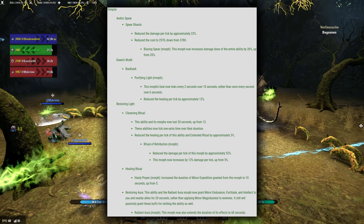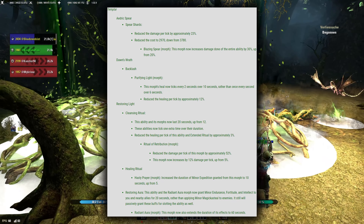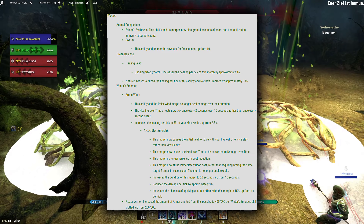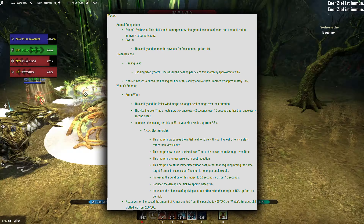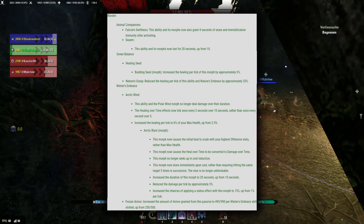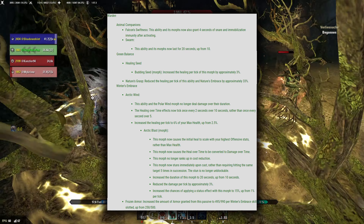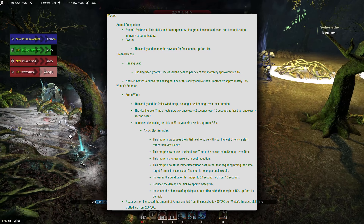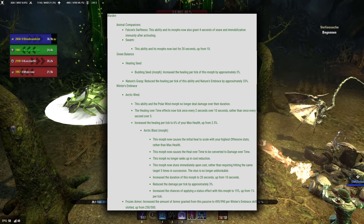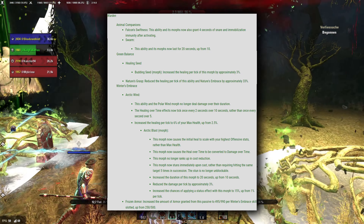Next up is Templar. Spear Shards received a noticeable cost reduction, but it's still Necrotic Orb on a wish. And as already mentioned, Purifying Light's duration was increased to 10 seconds but the healing was reduced by 66% — not that this was a relevant healing ability to begin with, but it's still just odd. Healing Ritual now lasts 30 seconds and heals about 2% more. Hasty Prayer's Minor Expedition lasts 10 seconds, up from 5. And lastly, Restoring and Radiant Aura now buff Minor Intellect and Endurance to allies — similar to the buff Sorcerer received — instead of the Minor Magicka Steal. This is great as those effects are far more relevant, giving Templar a bit stronger support, though it's unfortunately still far from good.